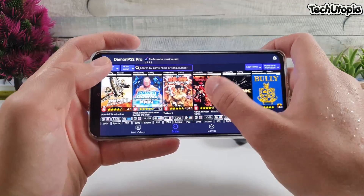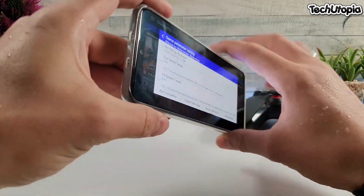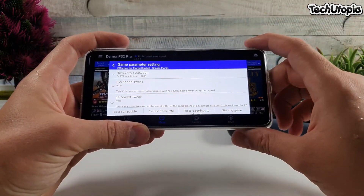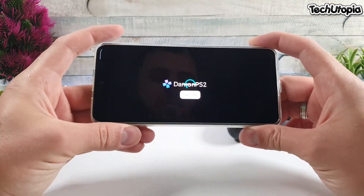Anyway, let's begin immediately. First we're going to go with Mortal Kombat. By the way, this is a Redmi K40 slash Poco — aka Poco F3 — with the Snapdragon 870. I'm using the Redmi K40 with 12 GB RAM variant. So let's begin here with Mortal Kombat.